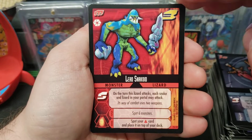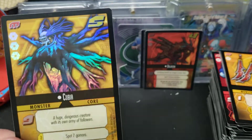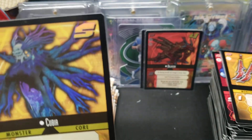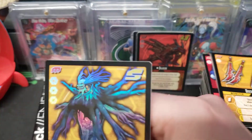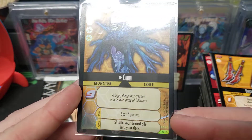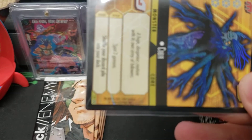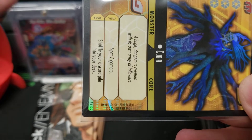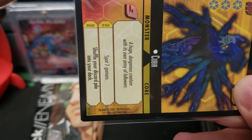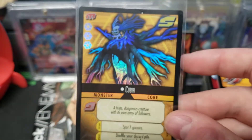Boom — two holos in a row! Cubia, a core monster. There's the year I was looking for — 2004 Bandai. Dope, dope, dope.